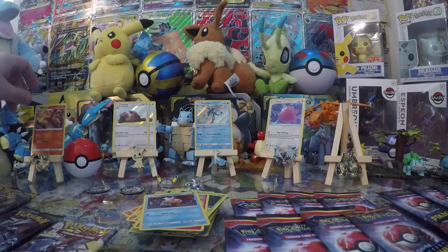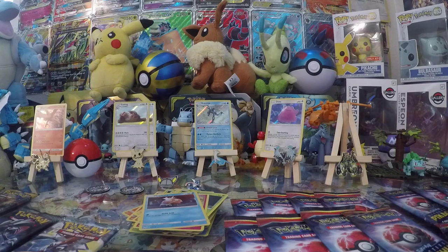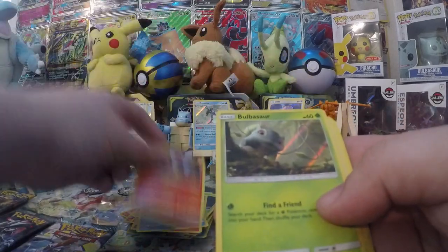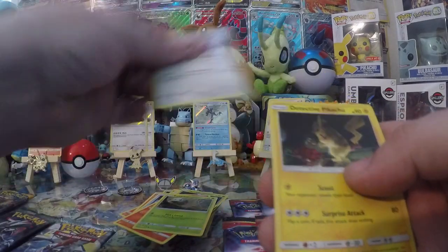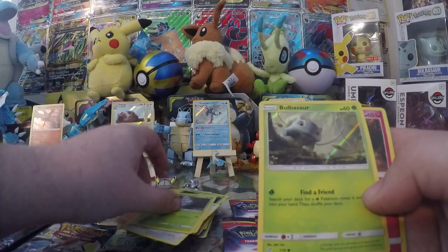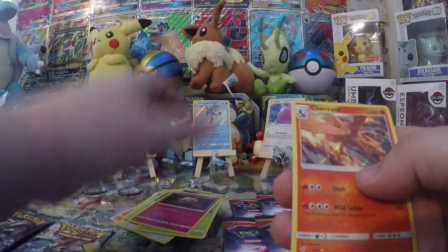Pack has Charmander, Bulbasaur, Lickitung, and Detective Pikachu - shout out to Ryan Reynolds! Next one: Morlul, Bulbasaur, Jigglypuff, and Charizard! Alright, so we need another Ditto and Greninja and we're gonna have a pretty nice set here.